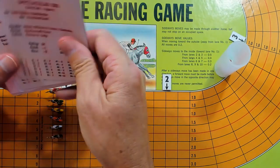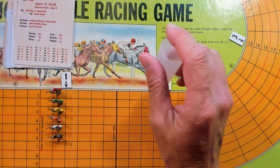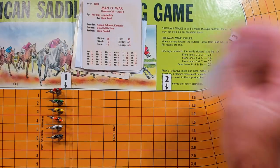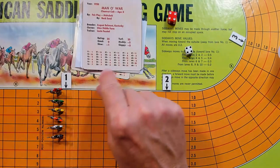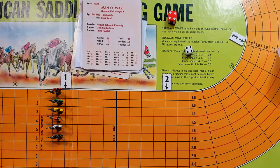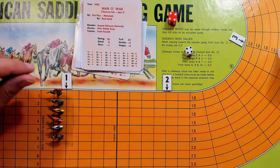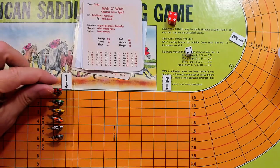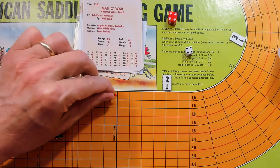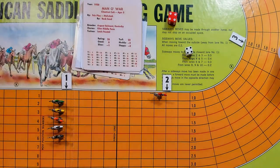Man of War is the first horse up on the inside. He rolls a 44 and starts off good with a 2. So 2 in column 1 is going to be a 9.4 for Man of War. He counts out 8 spaces.